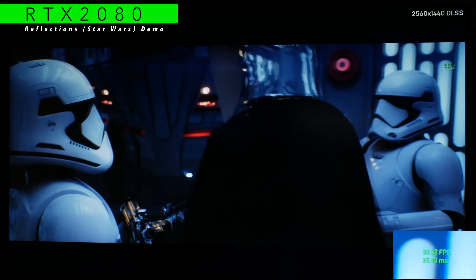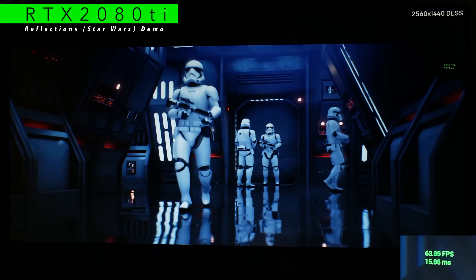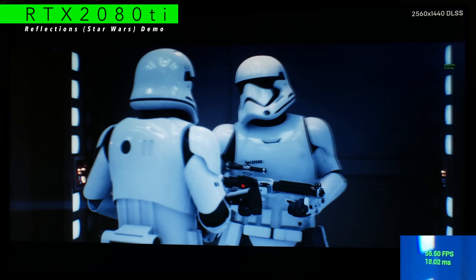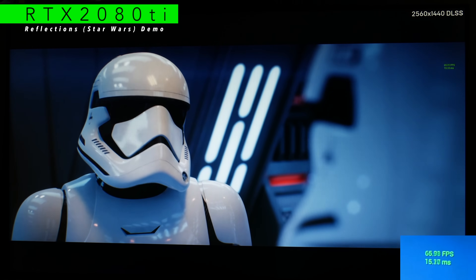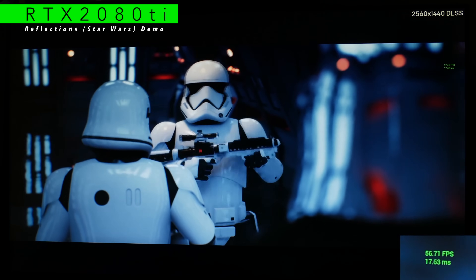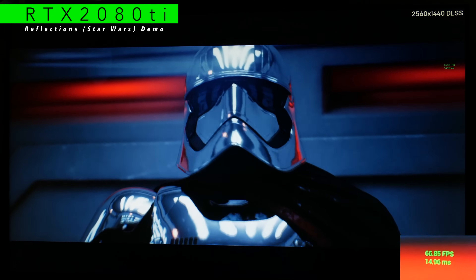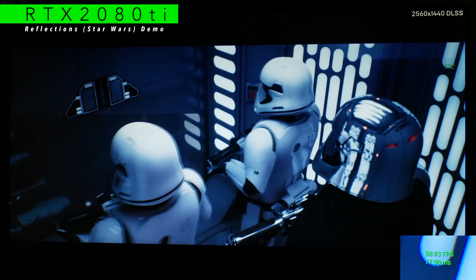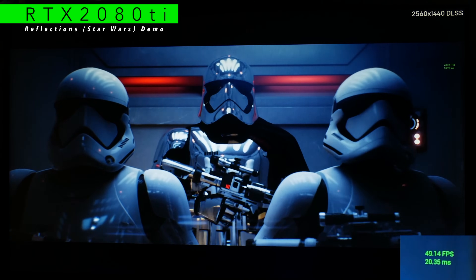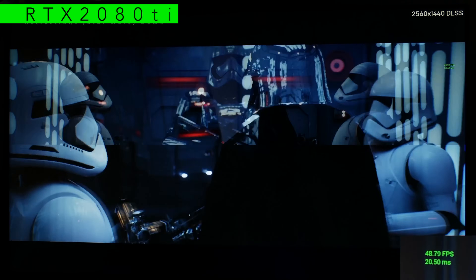Now the RTX 2080 Ti is installed and straight away fps is over 60. It's bouncing between 55 and 60, clearly better than the RTX 2080 and a huge improvement over the GTX 10 series. As they walk into the elevator it dips into the 40s — around 45 to 47 — but still much better than the GTX 10 series and better than the RTX 2080.